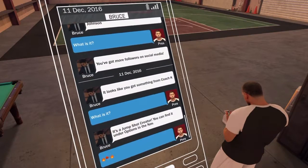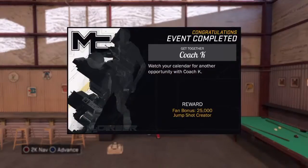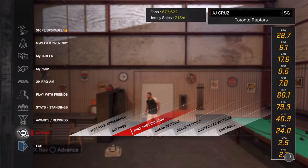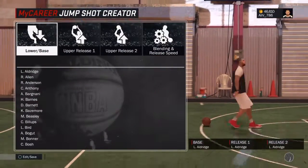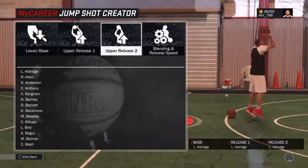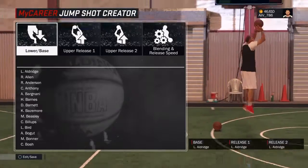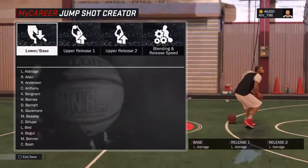Yo, what's good you too? It's AJ Krulls and I'm back with another NBA 2K17 video. In this one I'm going to show you how to get the jump shot creator. This is the mechanic that allows you to make up any jump shot you like — any base, any release and any speed. This is what we've been waiting for and this is how to get it guys.